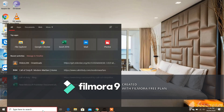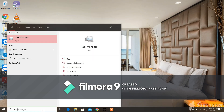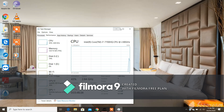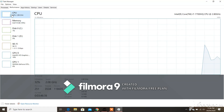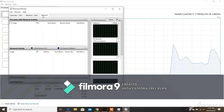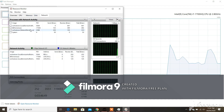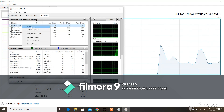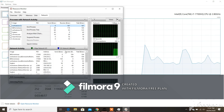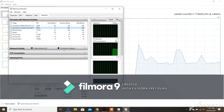Also go to the Task Manager of your PC. Tap on Performance, then click on Open Resource Monitor. Click on the Network tab and only end the processes that will not affect your system. Also check your network utilization and end any process that is not useful.